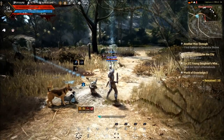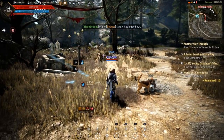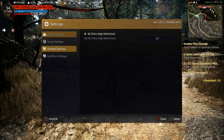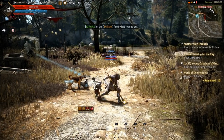Ever notice how the screen shakes when you cast skills? It makes everything look super powerful, but for some of us it gets a little old, especially in long fights. Head over to Settings, then click on General Settings. At the very top you'll see Overall Camera Effect — that's where you can turn the screen shake off or just turn it down, whatever you're feeling.